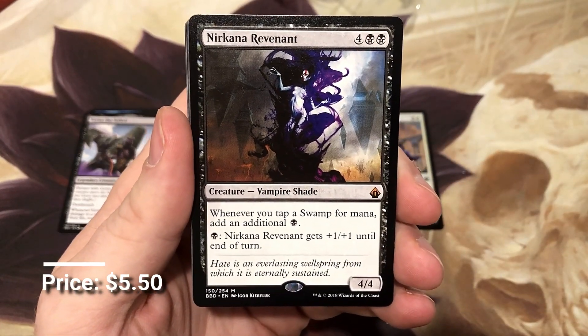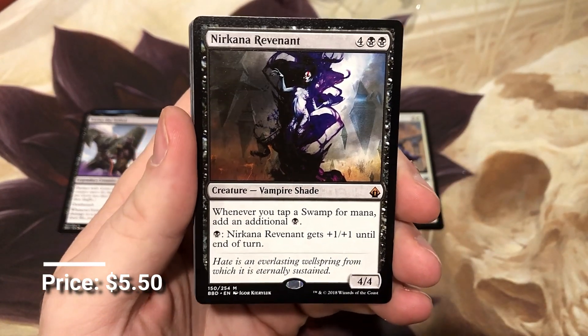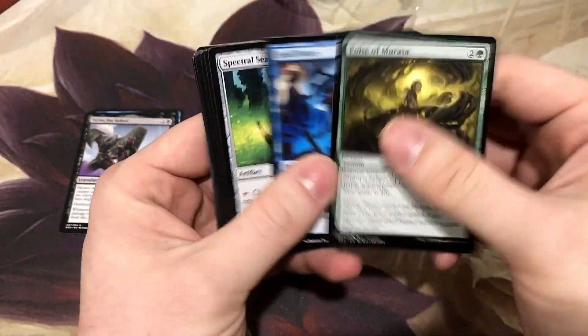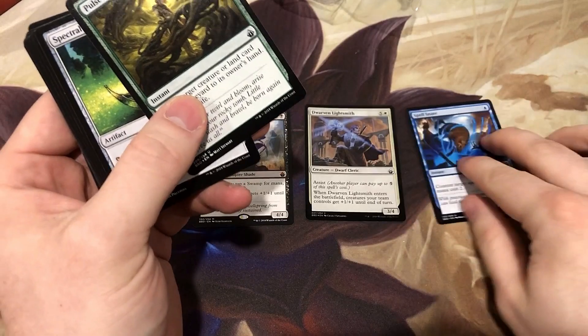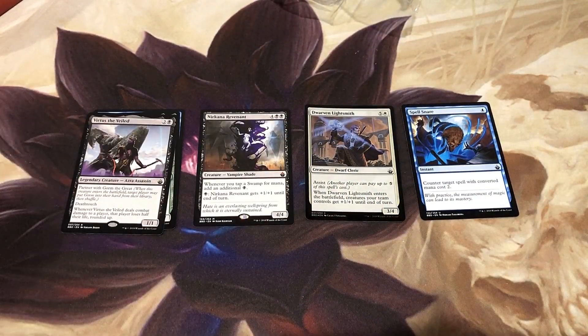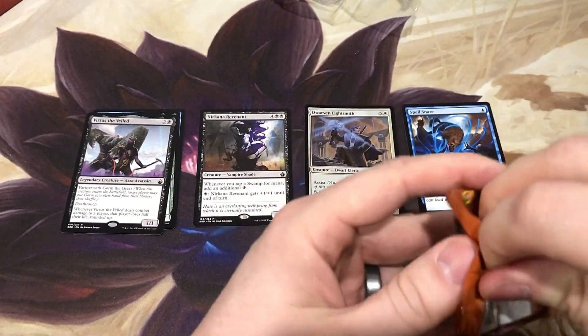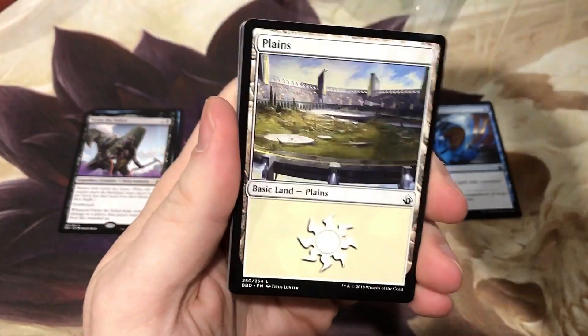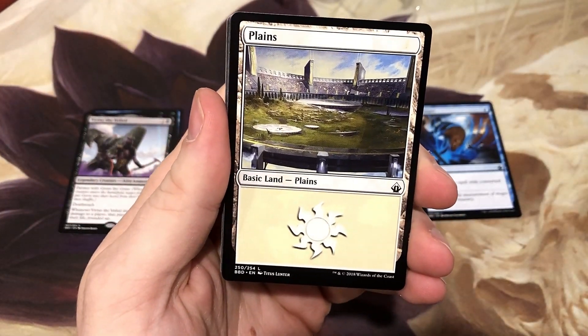We got our first mythic — Arcana Revenant. Pretty good one; I feel like doubling that mana pool is solid. We also got Spell Snare, our first good uncommon — put that off to the side. I've had boxes of Battle Bond with seven mythics. It would be pretty cool if we could see that again. Mycosynth Lattice is way up in price now too; we'd love to get another one of those.